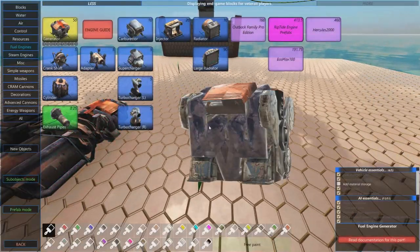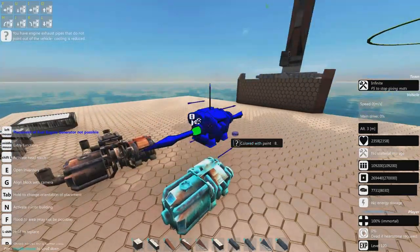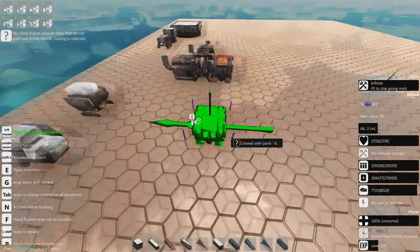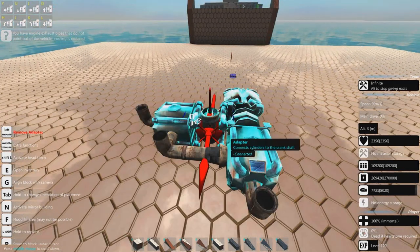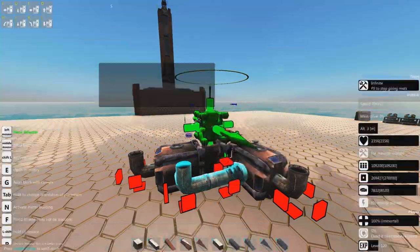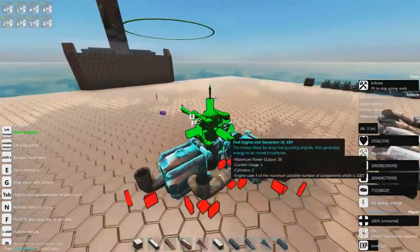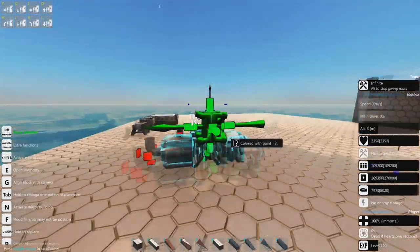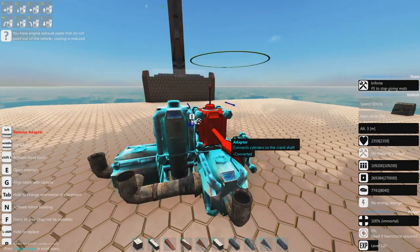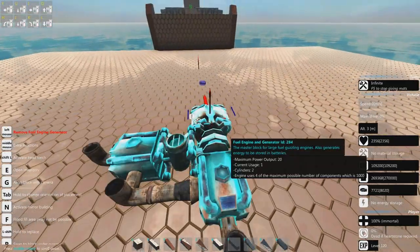Generator, crankshaft, cylinder, exhaust - those are the four things you pretty much always need in a fuel engine. It is possible to attach just one cylinder to a generator and make a very tiny engine, but that is not what you would usually do. The adapter is also a very useful component if you want to make more complex engines, because it allows you to place cylinders away from the main crankshaft line. It attaches on all sides and is very handy.